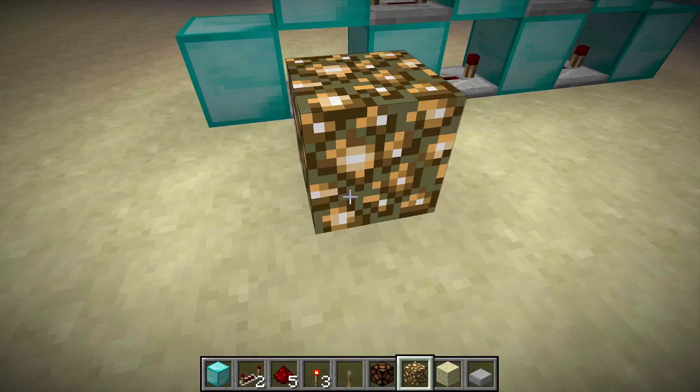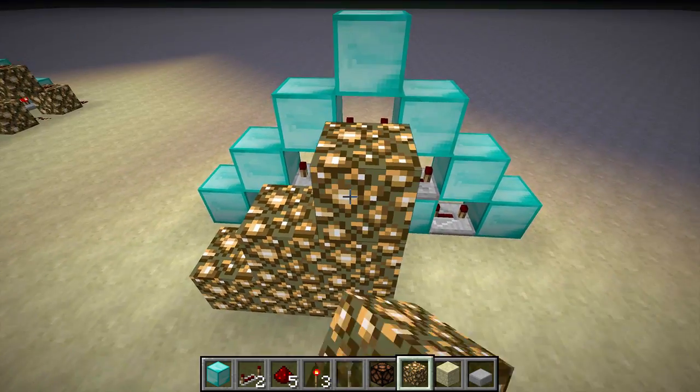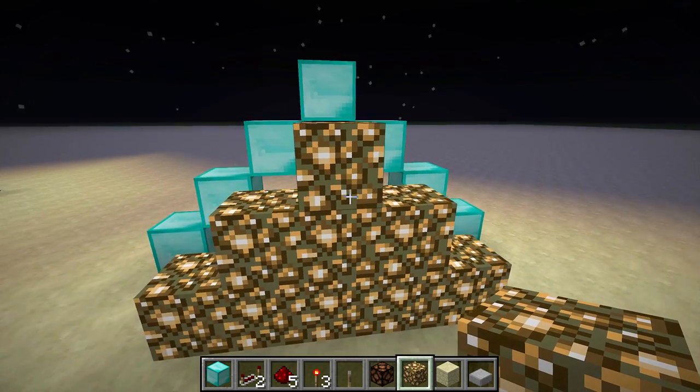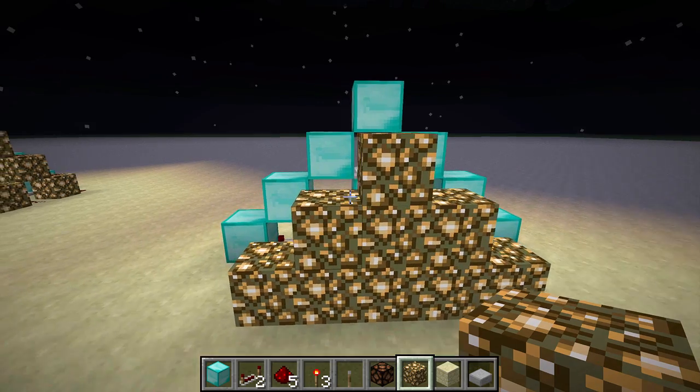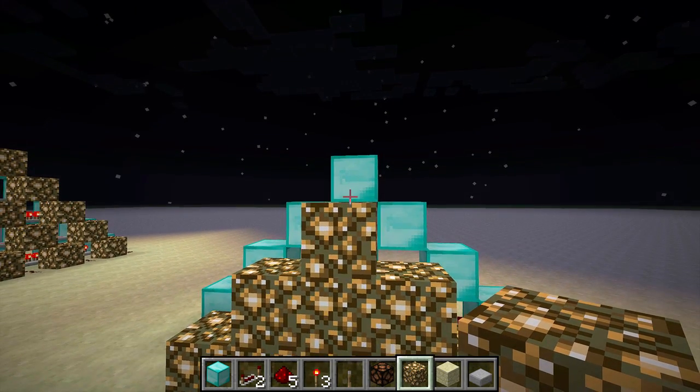You need to put either glowstone or half slabs — top slabs will work, or upside down stairs — anything that has that same property that glowstone has, and build another pyramid that's one shorter than your other pyramid.